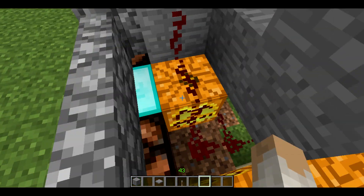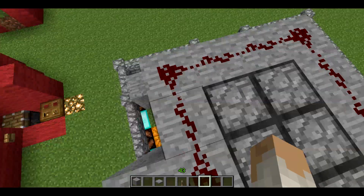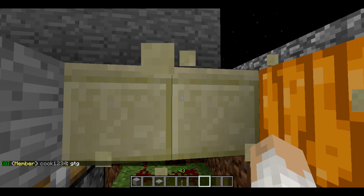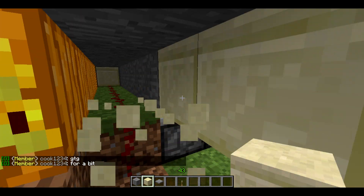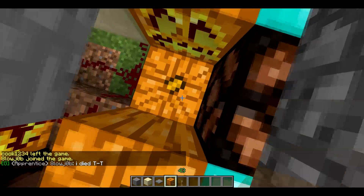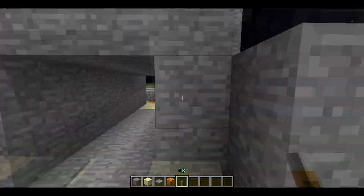Anyway, you basically have up here — these are all sticky pistons being triggered by the redstone here. And then it's basically the same thing underneath, just pistons down here too. It's a fairly simple design. You just trigger the redstone, and if you just follow this design and then do it underneath as well with these pistons facing up, you should be quite fine.